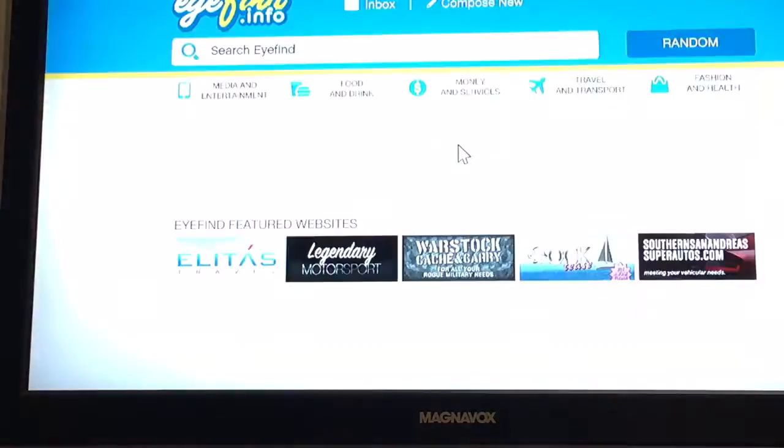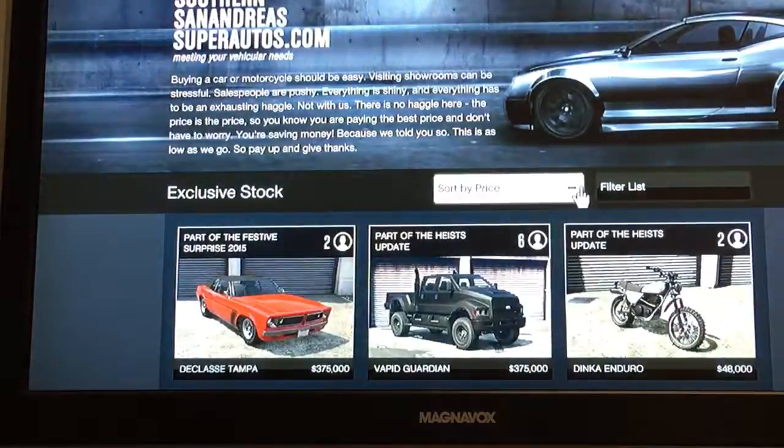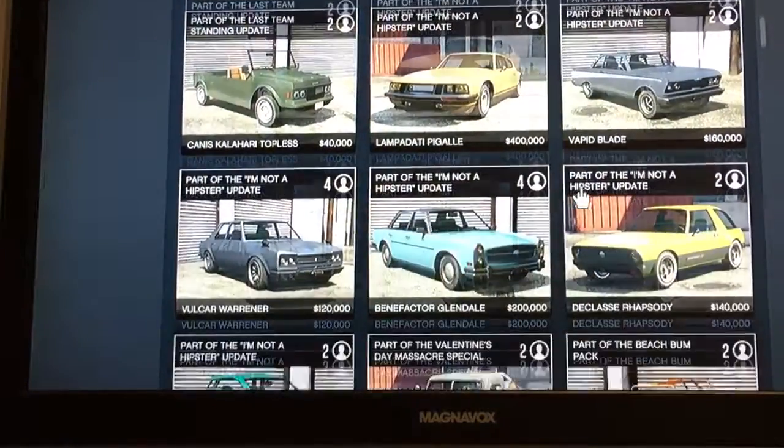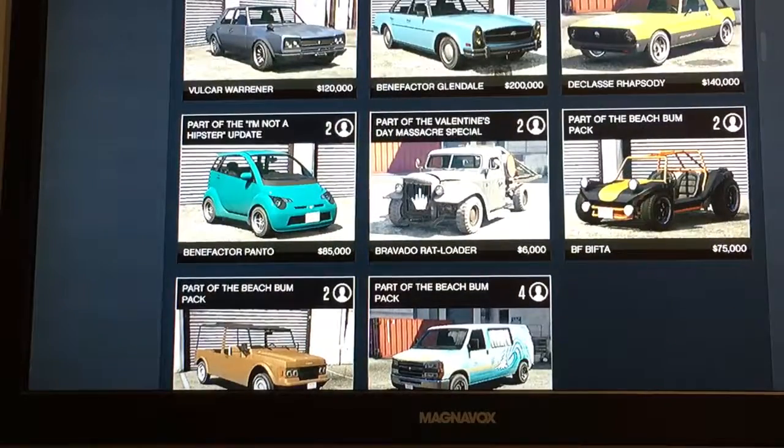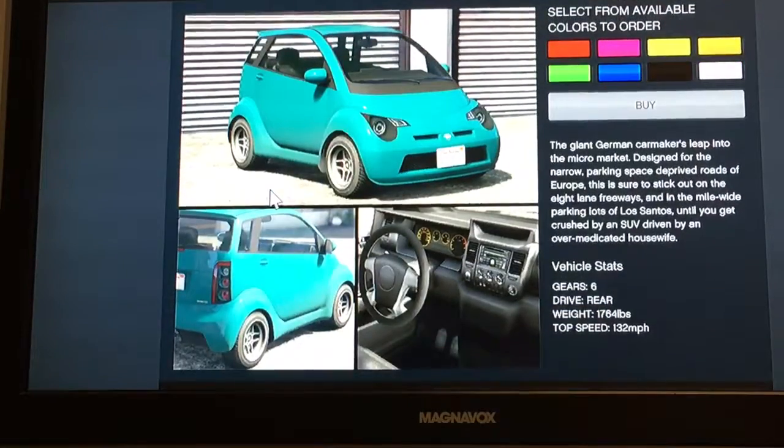You're probably wondering where you're going to buy the car. You go to the internet — Travel and Transport — Southern San Andreas Super Autos. You can go through the exclusive stock since it is only available on their website. Actually, I'm wrong — it's part of the I'm Not a Hipster update. It is available for $85,000 in your choice of red, pink, yellow, orange, white, black, blue, and green.